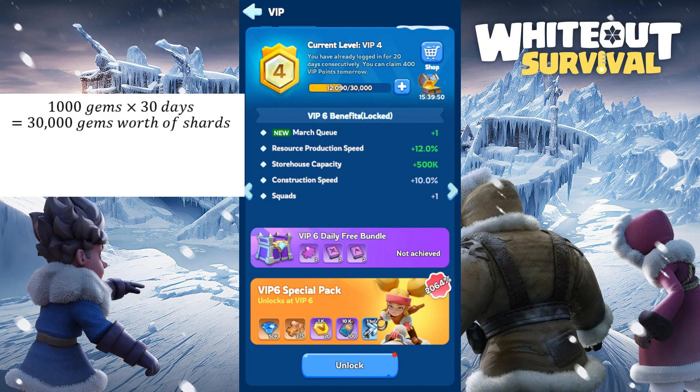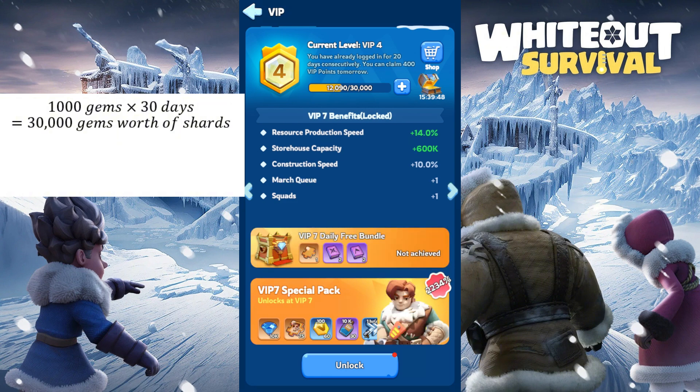The extra match queue will help with a lot of events in the game, including the frostfire mine, bear hunt, crazy joe, beast hunt day for SVS, resource gathering day for alliance showdown and SVS. Another big spike up in value is VIP level 7. From this level, we will start getting mythic shards, which are valued at 5000 gems per shard. So over 30 days, we will get 150,000 gems worth of mythic shards for just 10,000 gems.